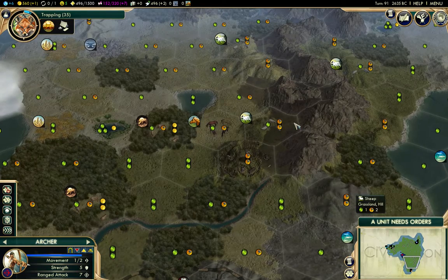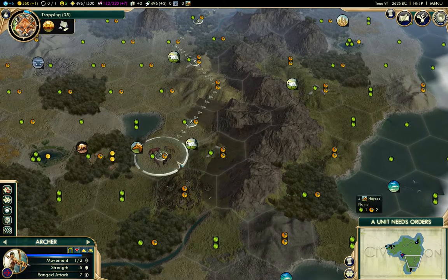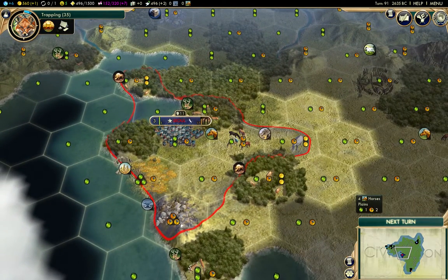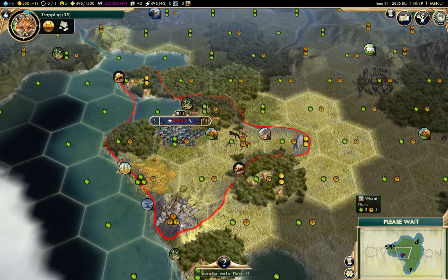There's a camp here which is a city-state quest. Here are horses — four, actually six. That's pretty good. This is what the strategic balance guarantees — I think it also guarantees an oil resource somewhere around here.